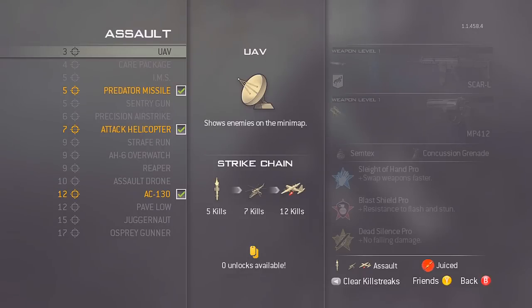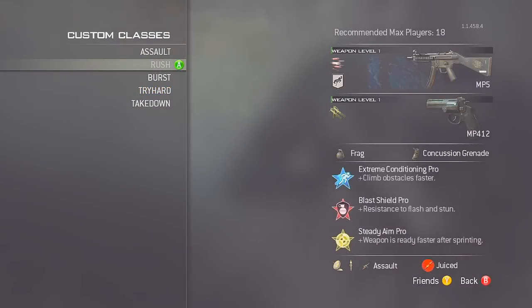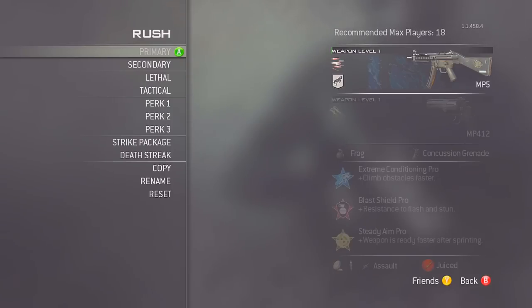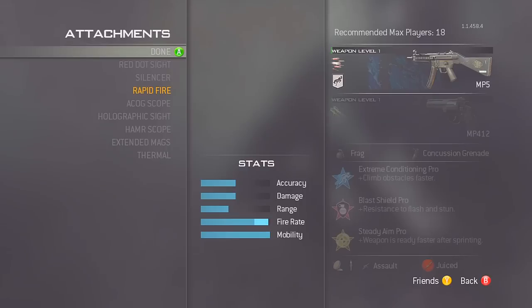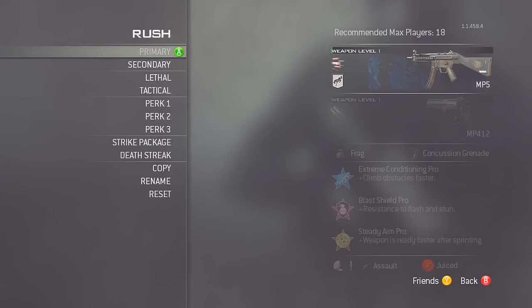The next class is the rush class. This is what I mainly use for small maps and for getting first blood medals. It's a great class to have, and if you really want to capture a flag quickly, put this class on, sprint to it — with the blast shield pro perk you'll really see that's a great way to capture the flag too.